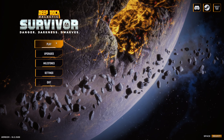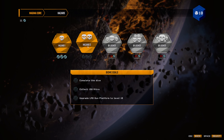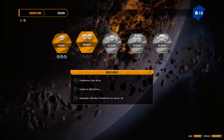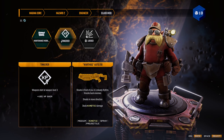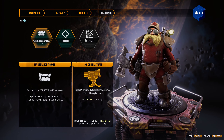Welcome back to Deep Rock Galactic Survivor. Let's try the next one. Complete the dive, collect 150 Nitra and upgrade the LMG gun platform to level 18. Let's engineer. We'll start with Warthog - the one that shoots in front of you at a constant rate.